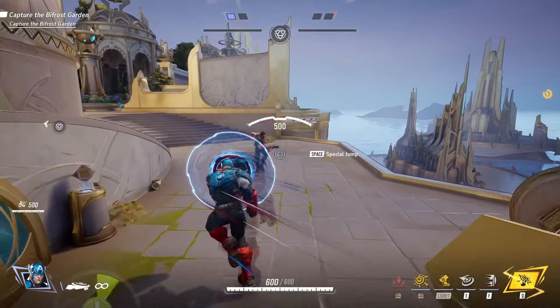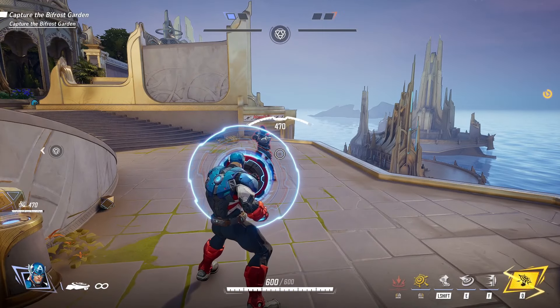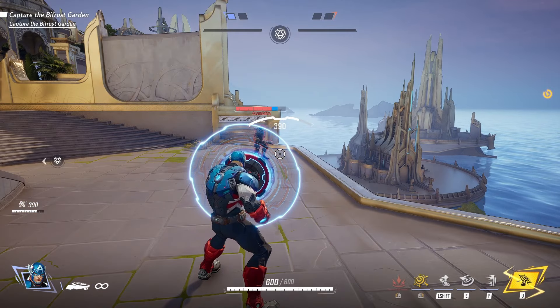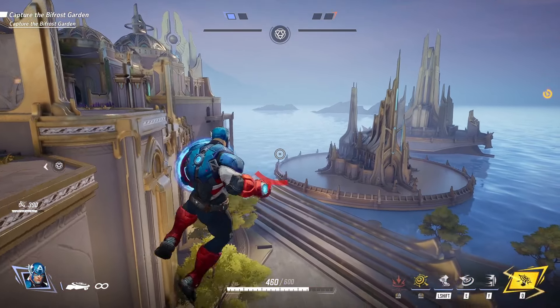We also checked whether or not he can reflect the Winter Soldier's pull ability, but it only blocks it and doesn't reflect it back at him. And if the Winter Soldier aims at Cap's legs, then he will get pulled to him.